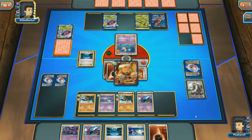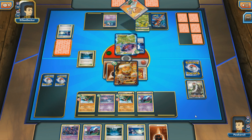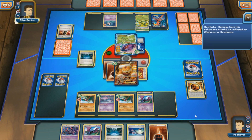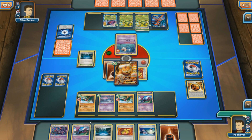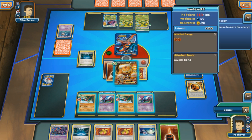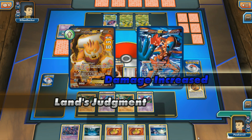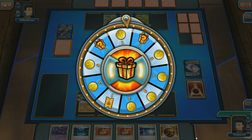Even though my opponent got a turn to Emerald Slash, I've put on so much pressure that they've only been able to take one prize — and that's pretty ridiculous. Virizion Genesect is always a contender and a strong deck, yet it's just getting picked apart by simple Landorus, Hawlucha, and Crobat. I Sneaky Bite to knock out Mr. Mime, go down to one prize, then attach a third energy to Landorus EX and Land's Judgment for 190 damage — goodbye Deoxys, and that's a victory.